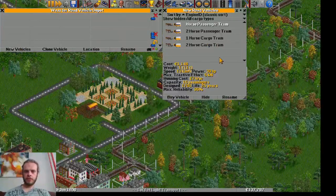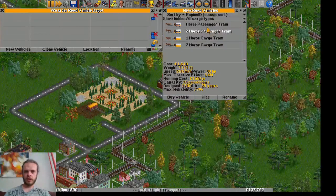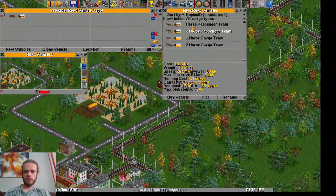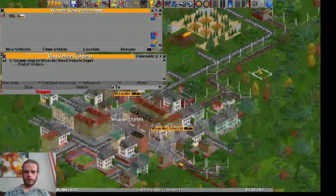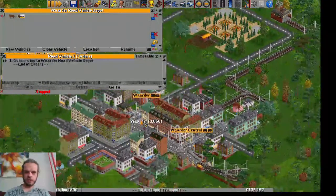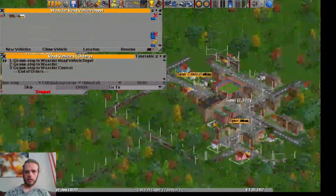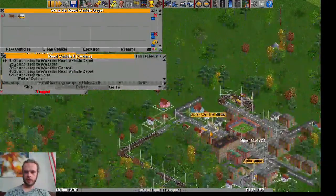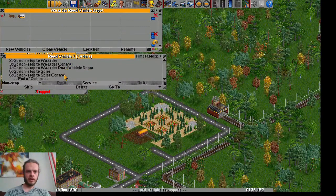Let's start building trams. We have the choice of a one horse or a two horse passenger tram. The two horse passenger tram is better at everything, just more expensive. Both carry 15 passengers, but this one is just faster — a whopping 20 kilometers per hour. I think I can bike faster than that. It starts at the depot, goes to Waarder, then to Central, stops at the depot for service only if needed, then goes to the other town and back.